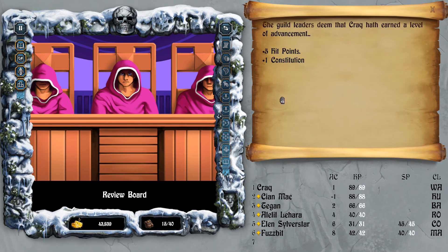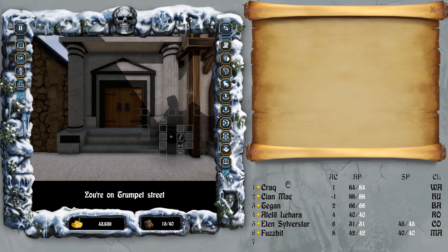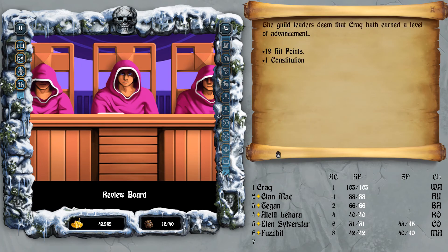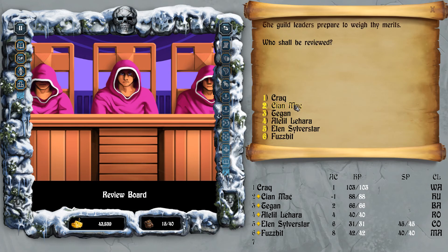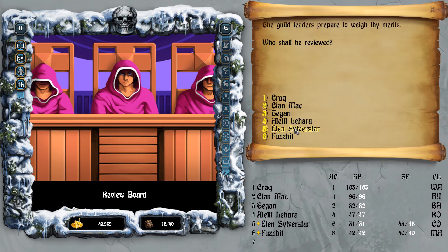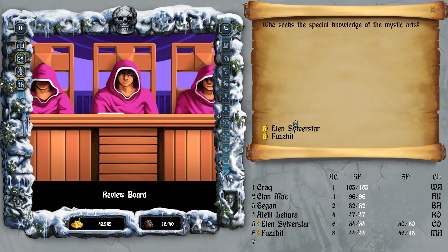Quick save - making sure we're going to get some good health points. Let's do the advancement. I'm not very happy with that, so I'm going to try again. I want a little bit more than that for Crag. Plus 19 hit points - there's a wide variation. Kian, Tegan - 16 HP is good. LLL plus 7 HP, I guess that'll have to do. Elin plus 3, plus 5, plus 1 intelligence. Fuzzbit plus 2, plus 6, plus 1 dexterity. Now we get the spell advancement as well.